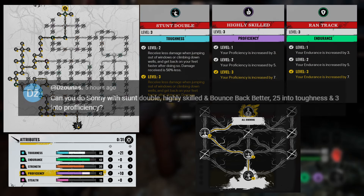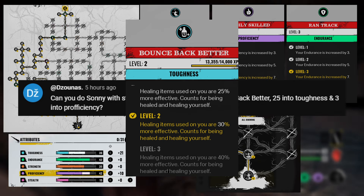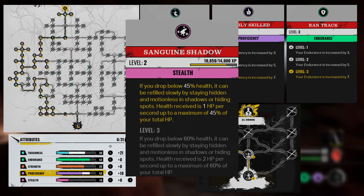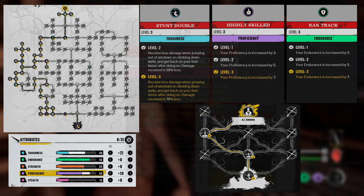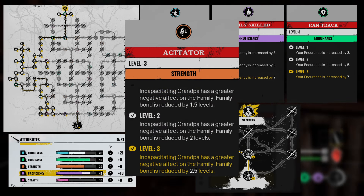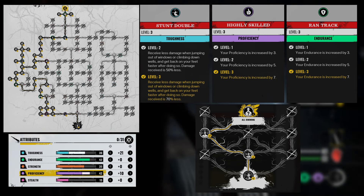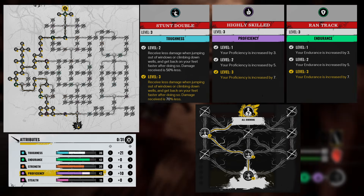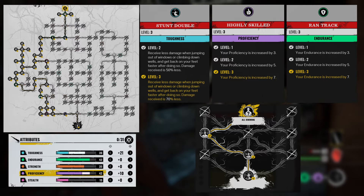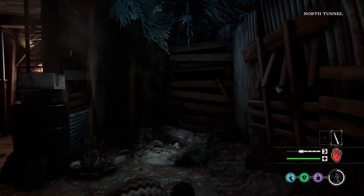You can switch out perks — I actually left a comment with a build that was very similar to this, but it had Bounce Back Better instead, which can cover for the healing if you prefer a bit more healing. Or you can also get Sanguine Shadows, which is a random perk — a very good underrated perk. Or you can go for Agitator as well, if you just want to go stab Grandpa. It's a very flexible build, and that's really the strength of it.